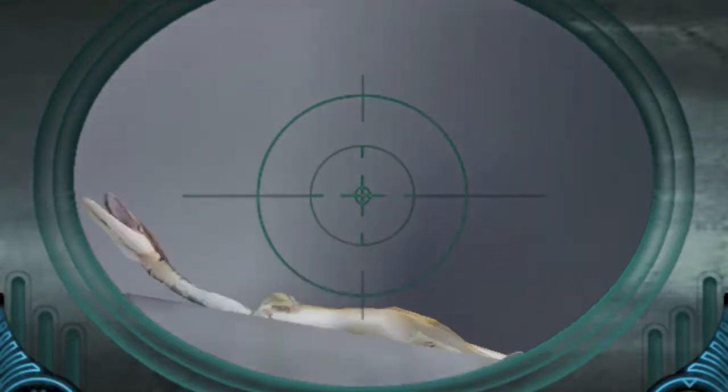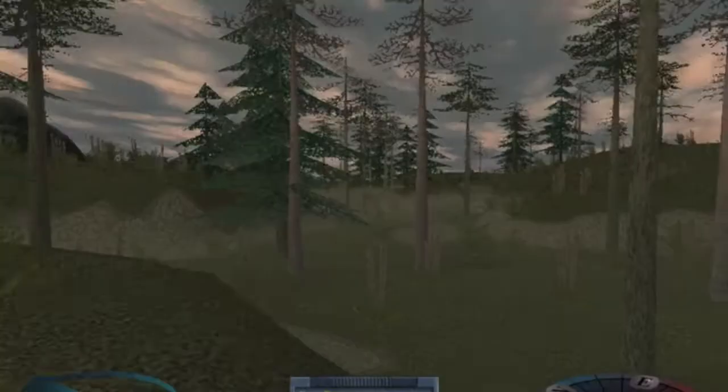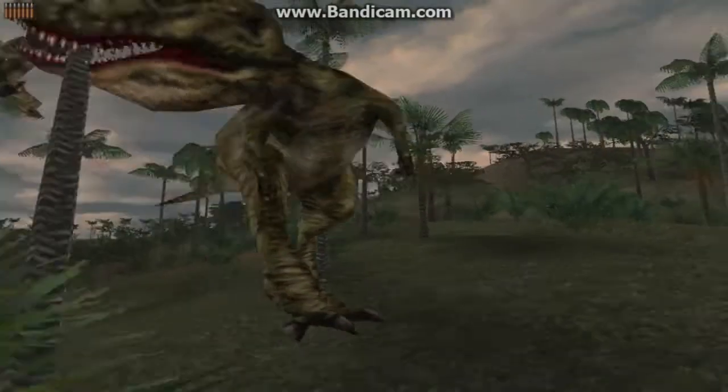Find a nice safe spot, pull out the Sniper, and pick off your targets with ease from over a mile away. The big problem with the Sniper Rifle is that it, like the Shotgun, is very loud. Make sure your first Sniper shot counts, because you may not get a second. While you might be able to pick off a running herbivore with it, killing a charging Carnivore with a Sniper Rifle is extremely hard to do.